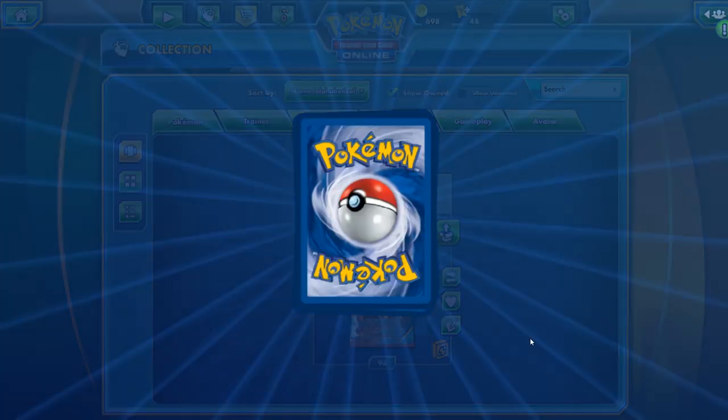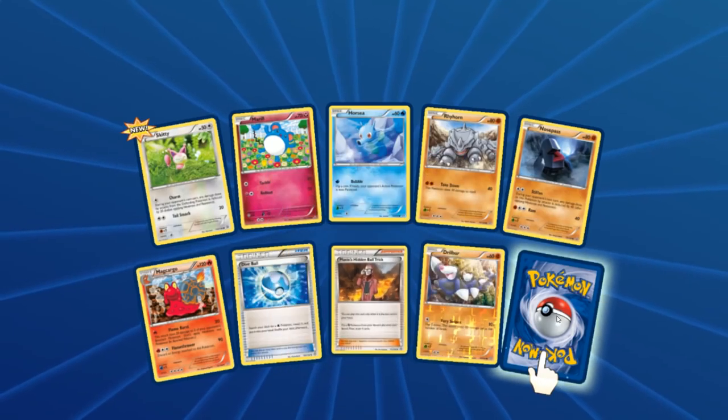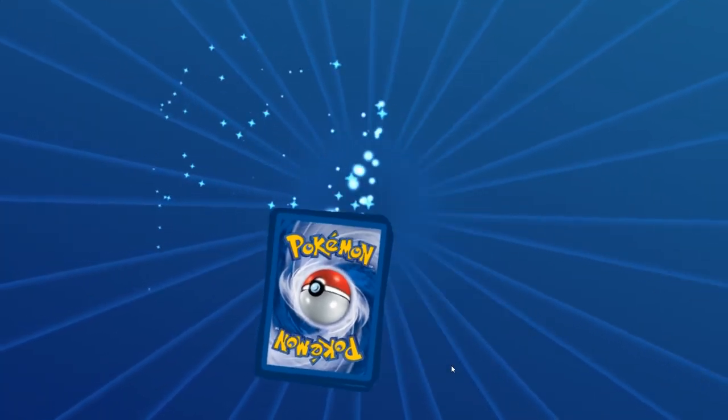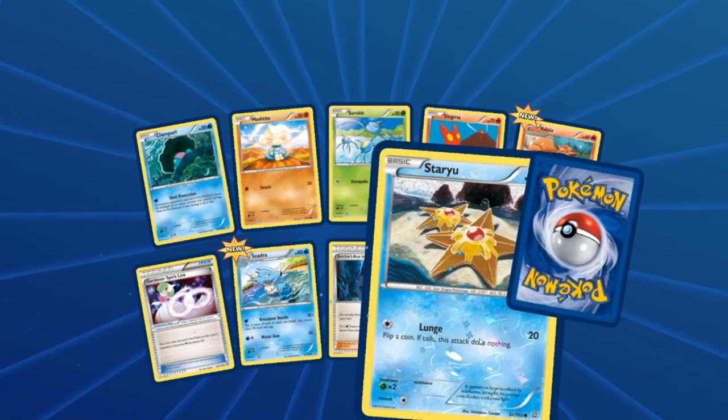There it is — a full art Primal Kyogre EX! My wife is going to like this card quite a bit. I am very pleased. That's our first one, first EX, and it's a full art — that is an ultra rare indeed. High fives all around. We got a Maxie's Hidden Ball Trick too. Nothing too exciting in the next one.